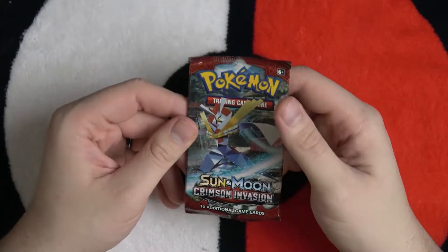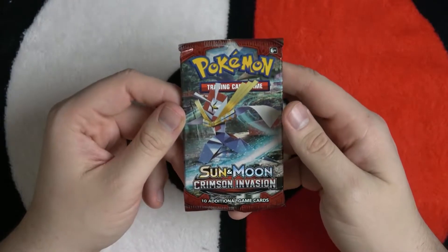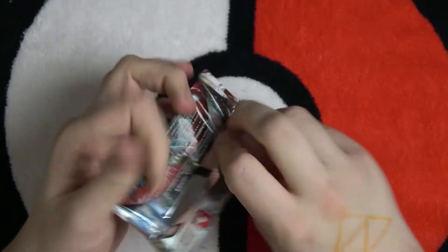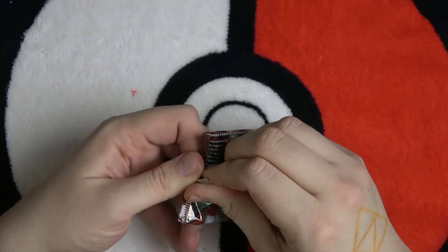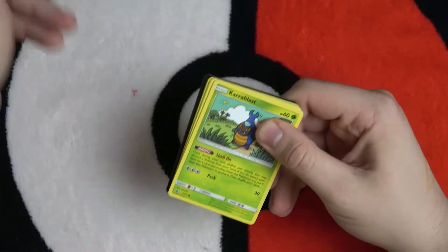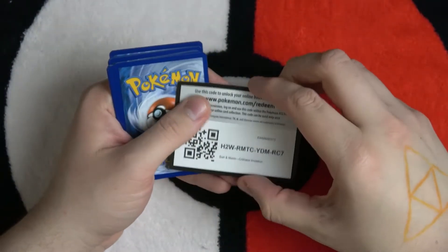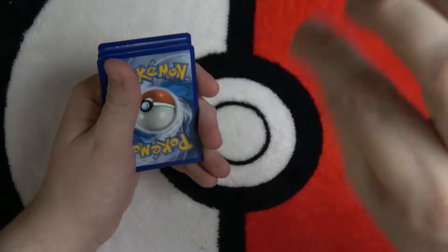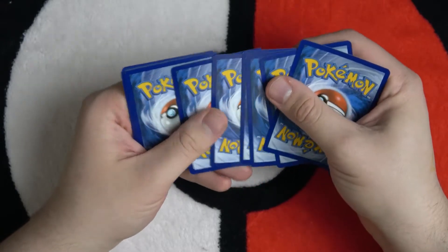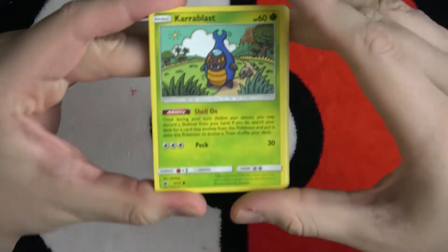All right folks, here's the Crimson Invasion right here with the origami Pokemon on the front cover — or is it actually called the origami Pokemon? Heck if I know. Got it open — oh, spoilers! Here is your code card for today. I've always been really good at doing the code card toss here at home rather than on tour.